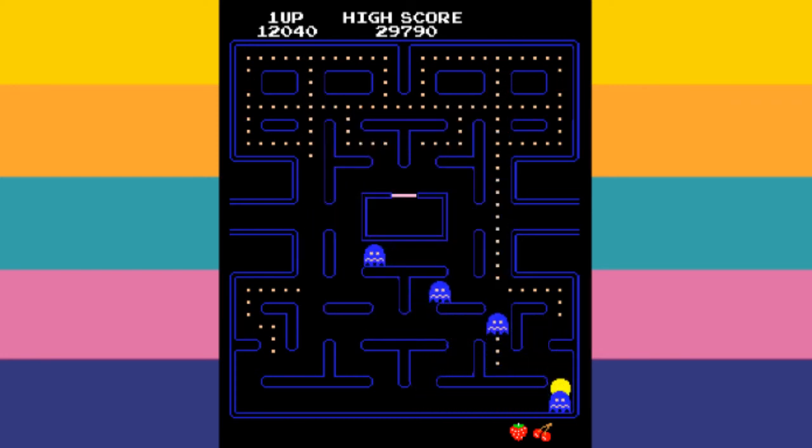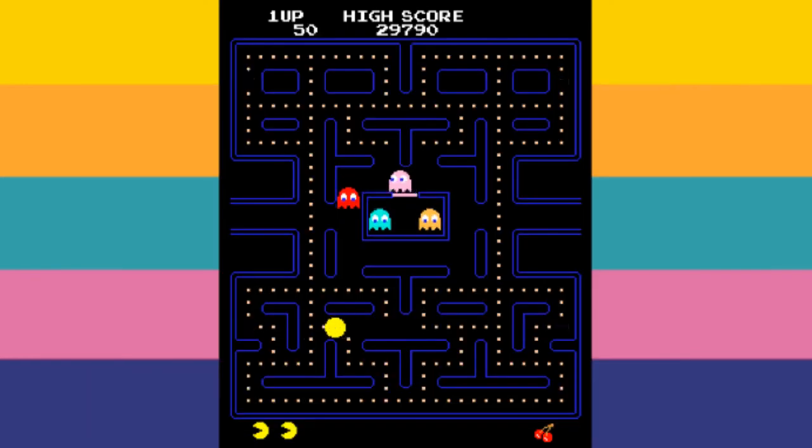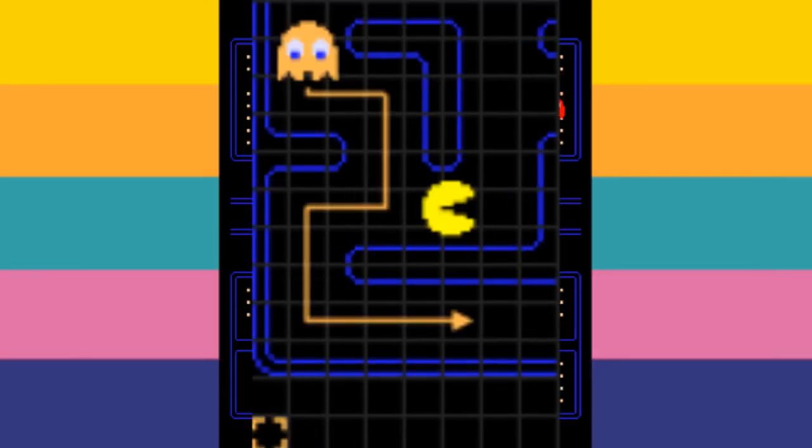Clyde, the orange ghost, is the more unique of the four ghosts, with a random non-Inky ending name. If Clyde is more than eight tiles away from Pac-Man, he will behave exactly like Blinky — not so unique now, are you Clyde? When Clyde is within eight tiles of Pac-Man, he aims to travel to his scatter mode location, that being the bottom left of the maze.